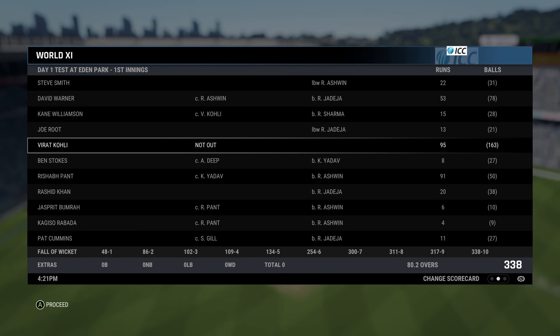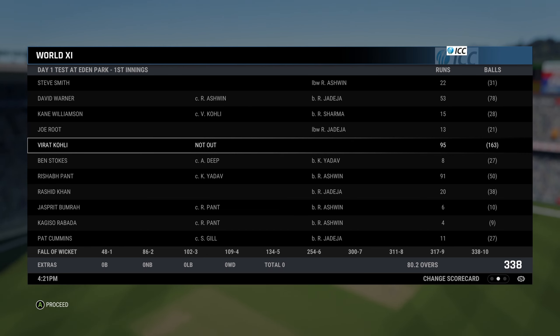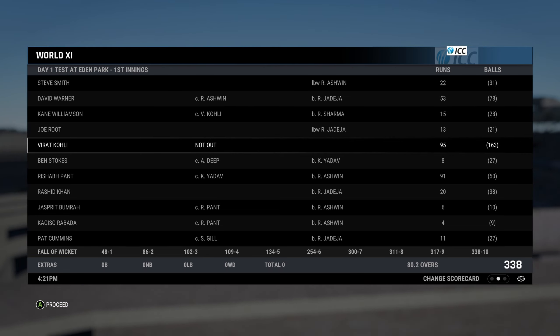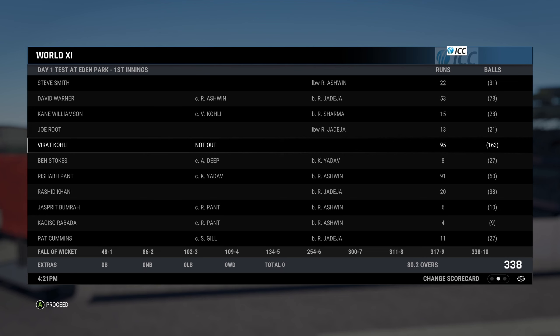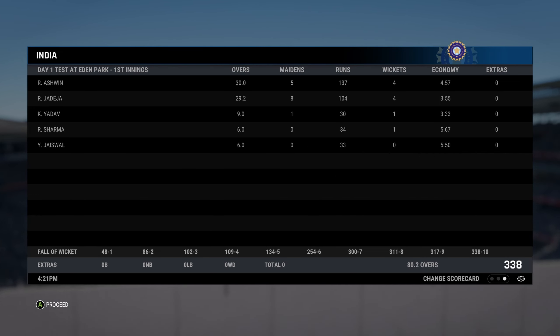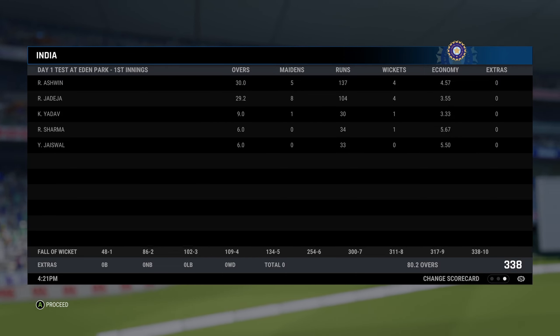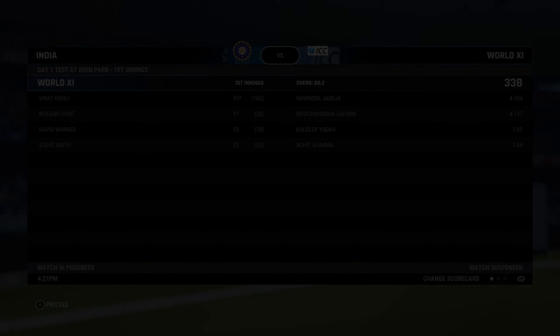World XI bundled out for 330. It hasn't been easy — throughout the day they batted well. Ashwin and Jadeja picking up four wickets each, but we were expecting them to be bundled out quickly with all the fielders in. That has not happened — which means the game is not that bad, especially in Test cricket against spin. You can still get a good game out of Cricket 24. Let me know your opinion in the comment section. Until next time, goodbye, take care!